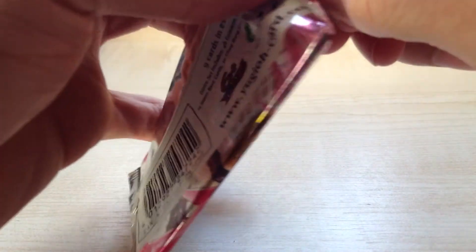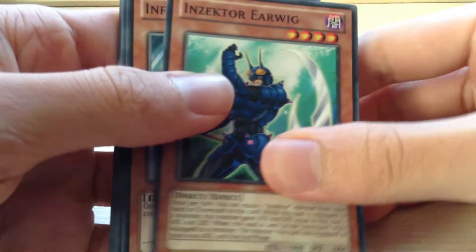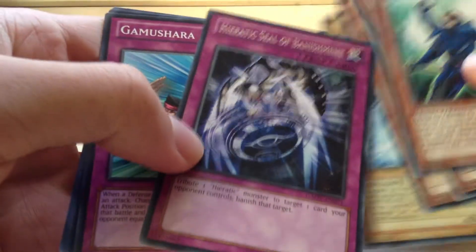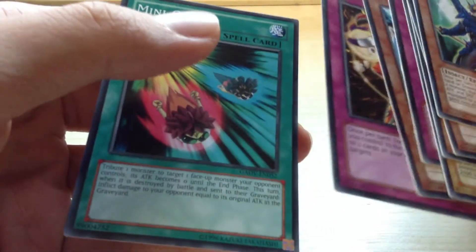And the last pack. Hopefully I get something cool. Insect Earwig, Influence Dragon, Moonlit Papillon, Octetal Dragon, Heretic Seal of Banishments — just a rare — Gamma Shara, Bright Star Dragon, Seedling Ceremonia of Rayton, and Mini Guts.